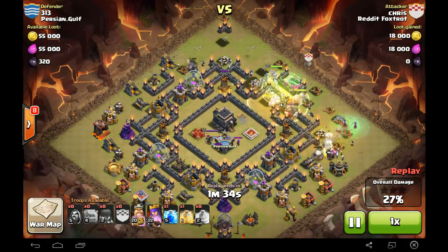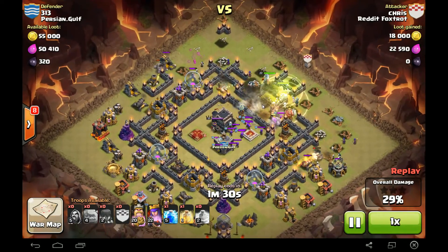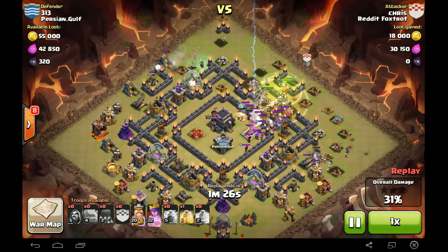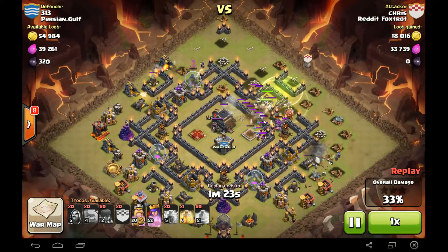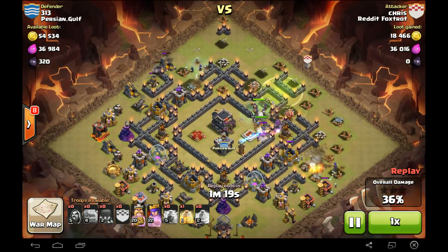Got the Heroes out and the rest of the Witches. Jump Spell and Heal Spell. Double Giant Bombs took out those Wizards. Here comes the CC. Plenty of Skellies to deal with them though. Laying down the Lightning — very nice. Still got some Wizards and Witches up here with a Golem.